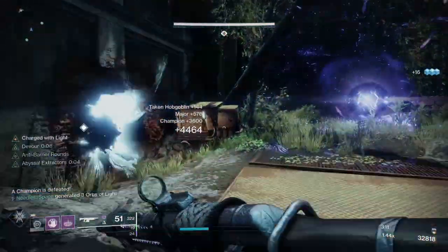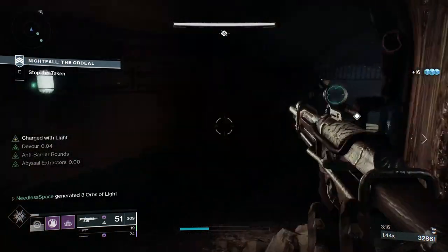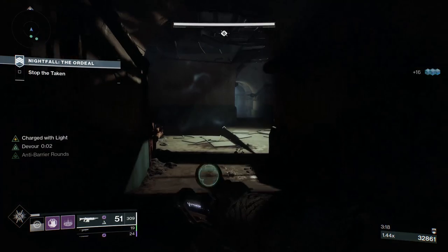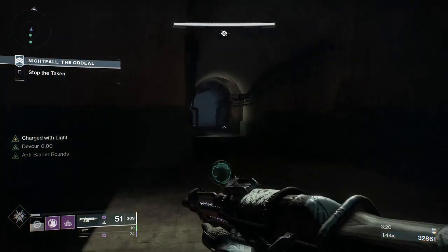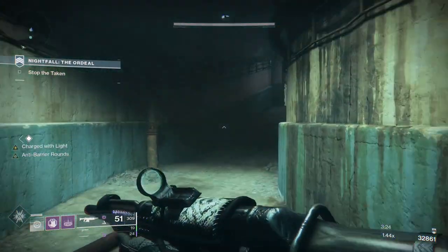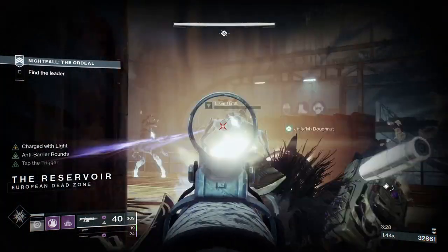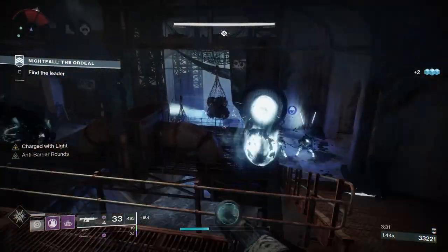This method that doubles your enhancement cores is perfect because Beyond Light is right around the corner and pretty much all diehard players are just in the phase of gathering up materials to prep for the next expansion. In order for this to work, you are going to need some enhancement prisms. Now is the perfect time to farm these out because we are able to get double the rewards from Nightfall Ordeals.